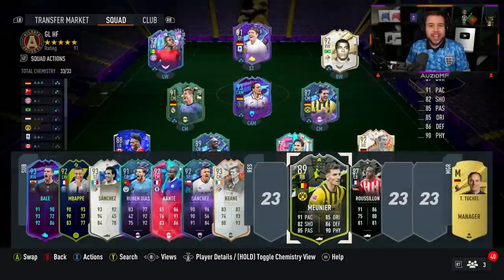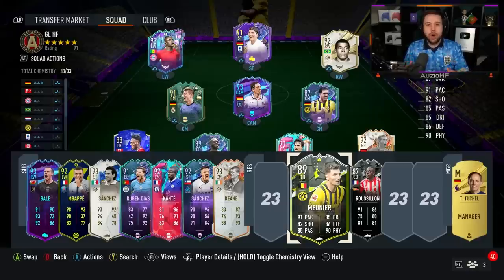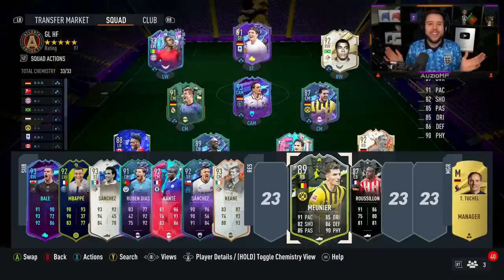I ended up doing Roussalon and Munier as well, just in case they ended up drawing. Because if they drew, both of them would have got a plus 1 overall upgrade, while also getting 5-star skill moves and a 5-star weak foot. So I ended up completing both cards just in case that happened.